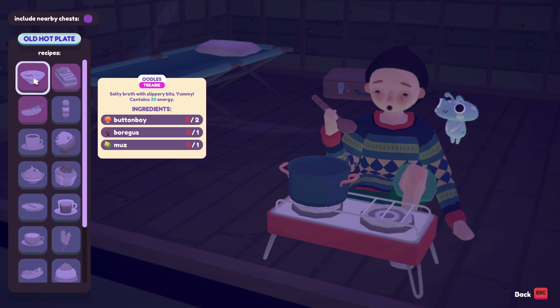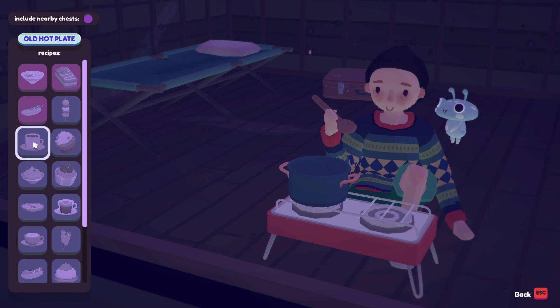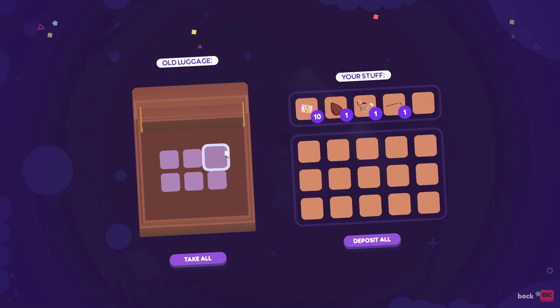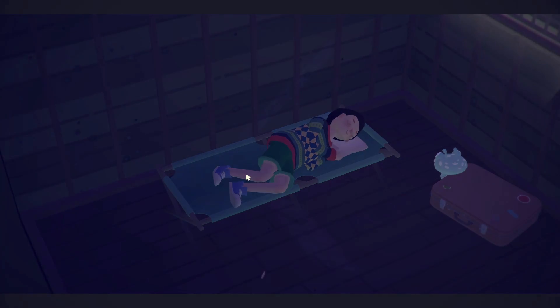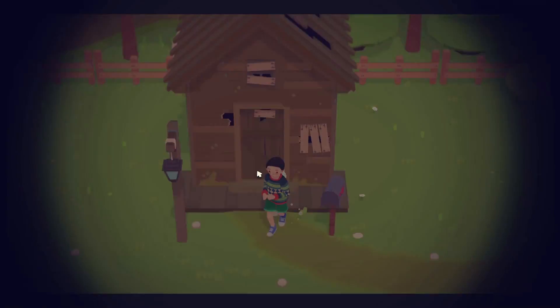We can cook Oodles — needs Button Boy, Borgus, and Muz. Fructose and Quib needs a Karut and some Muz flour. All the names are completely made up and bizarre — I love this. Some things we can't do yet due to levels or skills. Let's follow the tutorial and just go to sleep. A lovely night's sleep, sunlight pouring into the windows — we are ready for another exciting day here in Oob in Badgetown!